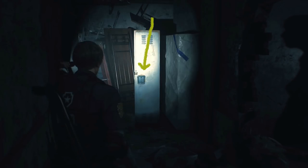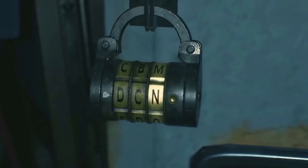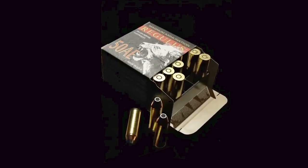The second lock is found on the third floor at the top of the staircase. The combo here is D-C-M, and gives you some magnum ammo. Come get some.